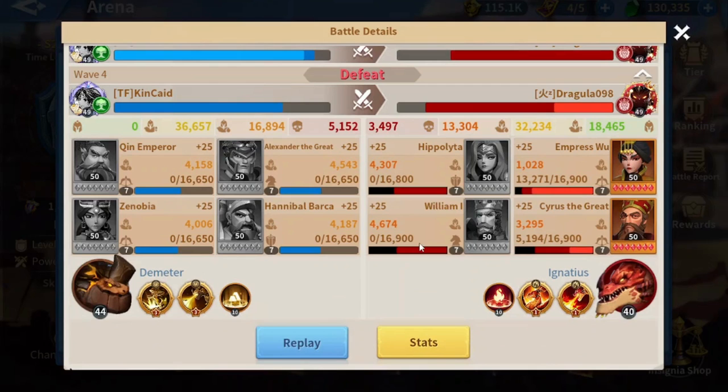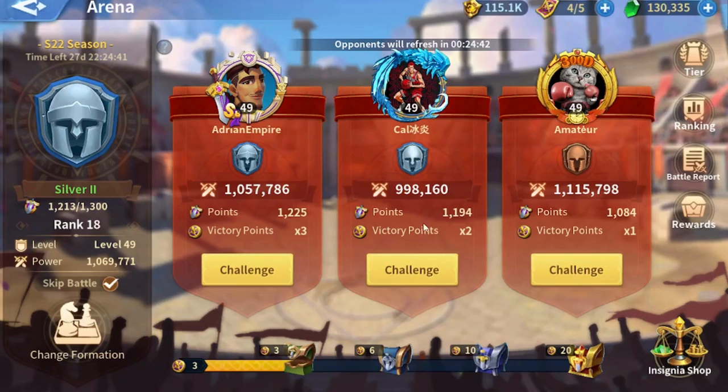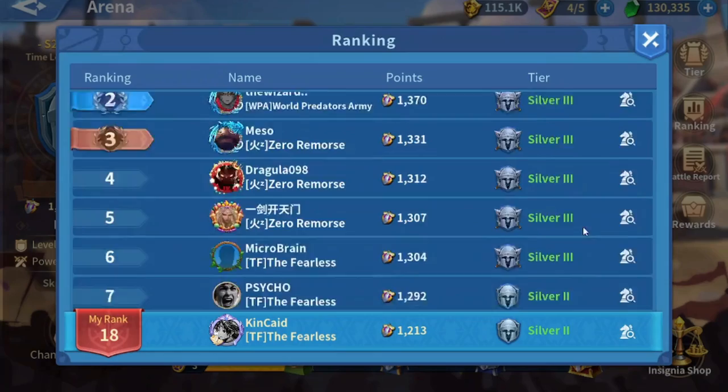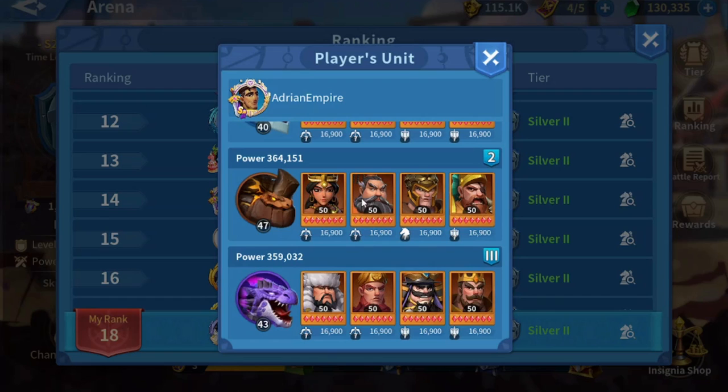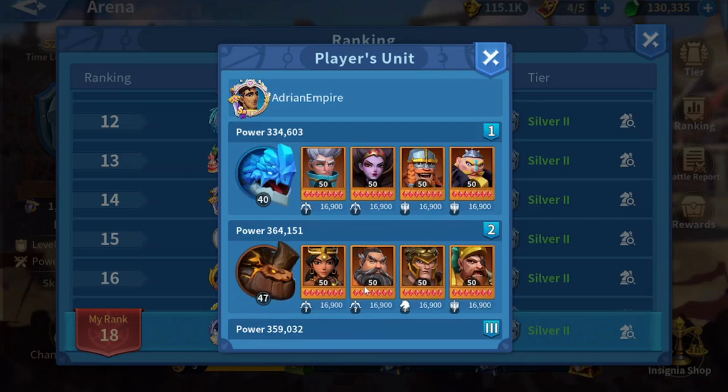For the last fight, my mixed march barely won against his fire, and my water cleaned up the rest. Adrian Empire is our next opponent — he's also using a mixed march and a water march. He's at 225 talent. He's also using a lightning march, which is kind of annoying because currently fire does well against lightning, but since my fire is not very strong, it's a challenge.